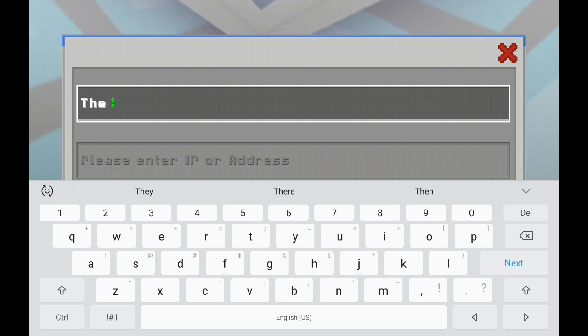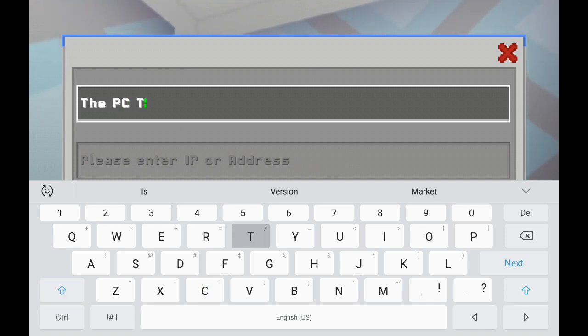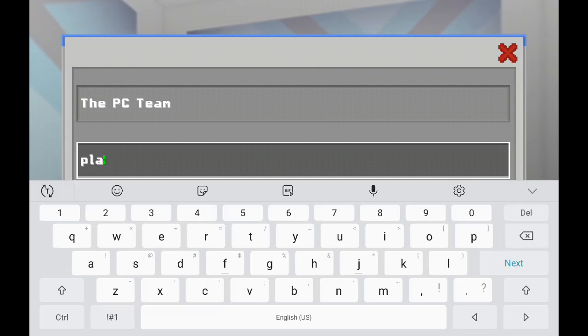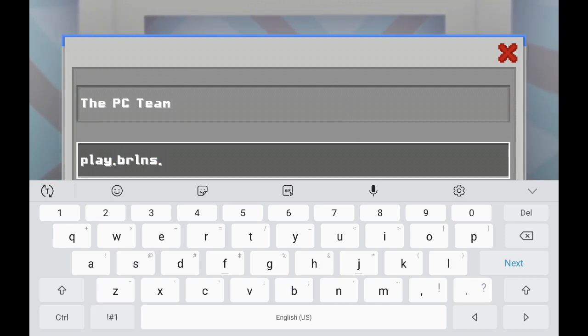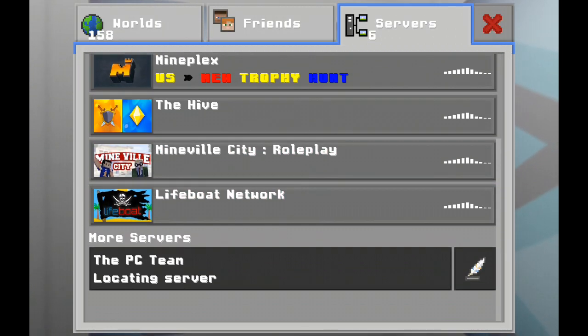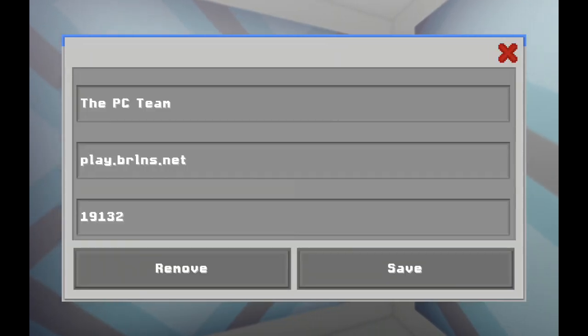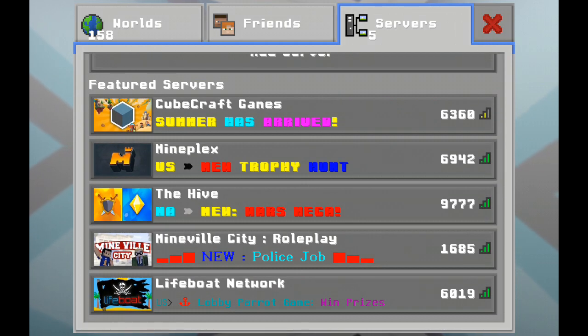If you really like this texture, make sure to smash the like button! Let's add a server — I'll name it 'PC Team,' that would be cool. Now I'll put the address as pe.brlms.net — you don't have to change the port.